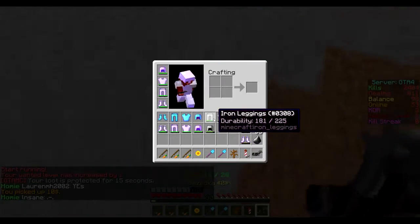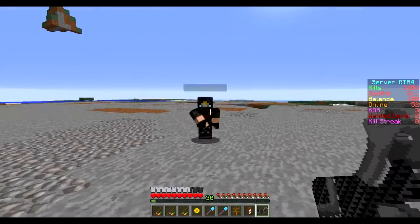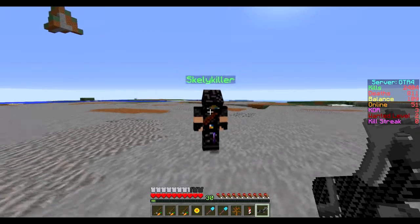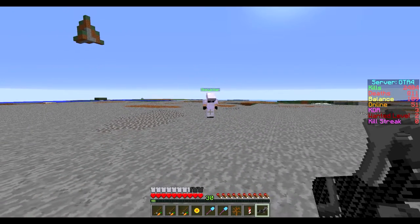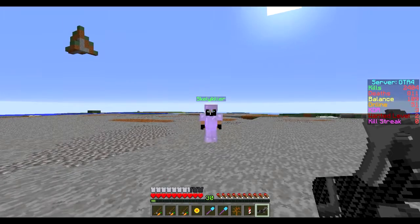It doesn't do too much to the armor, like a lot of the other guns. Now we're gonna do it with some Protection III mobster armor and see how many shots it takes. It took seven to kill someone in non-enchanted iron — let's see how many it takes on Protection III iron.